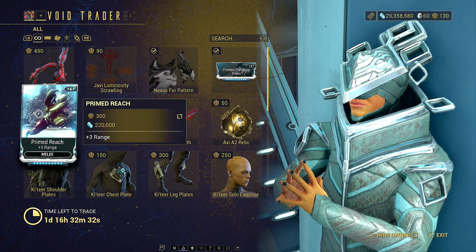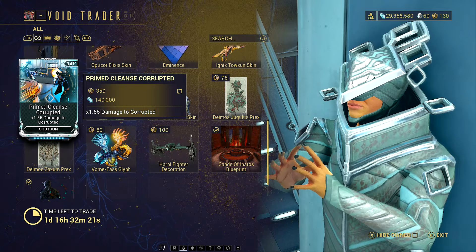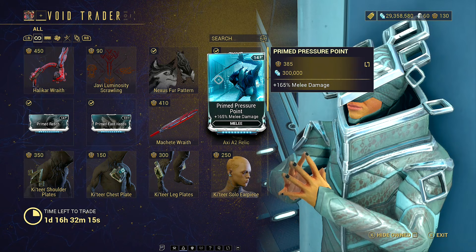I'd recommend buying a few of an important one. Primed reach and pressure point are both going to sell pretty well. Things like the cleanse mods are also important, but those ones don't sell as well in my experience. So pick up the obvious ones — primed reach, primed pressure point, for example, this week are both going to be really, really good.